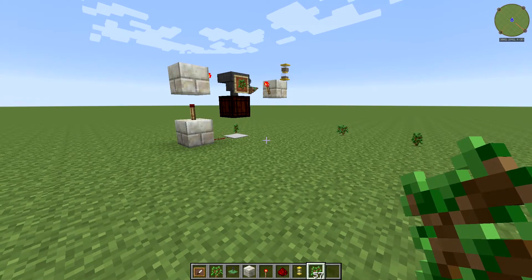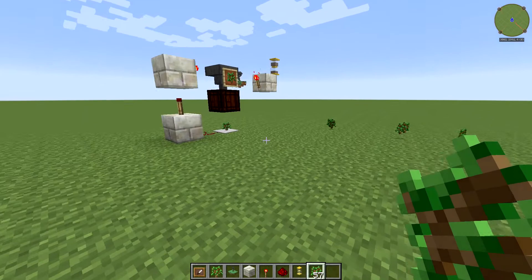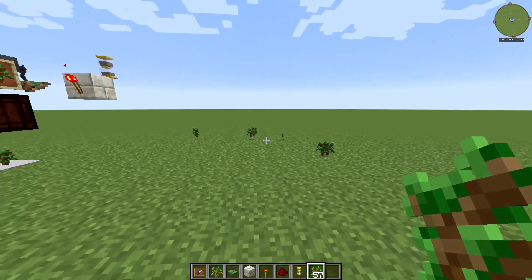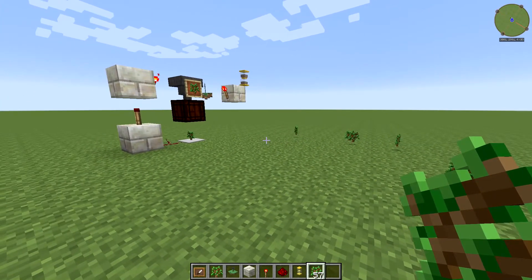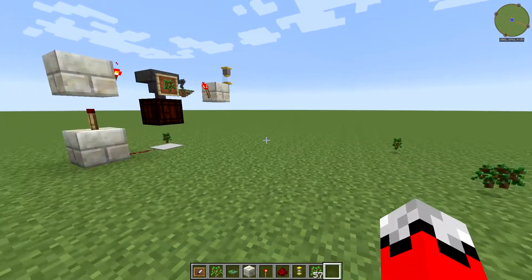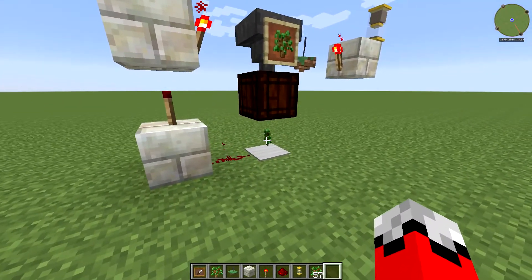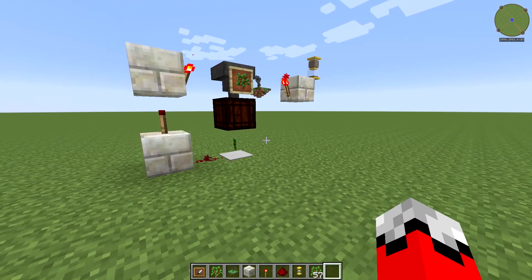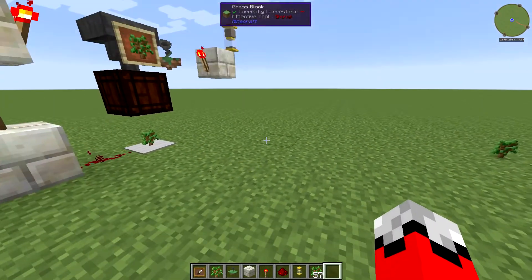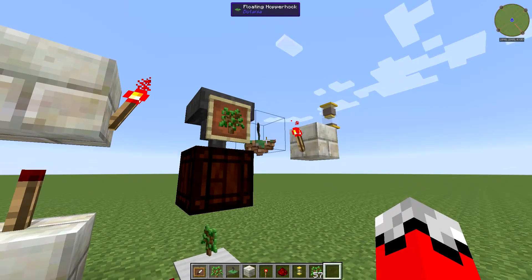Not only would you hear that constantly, but it could also rob whatever you're trying to dispense to of the item. If you had a Rannuncarpus trying to plant that tree and the hopper hock fires before it, the item just cycles and the Rannuncarpus never plants it. With the hourglass timing, items dropped from a harvested tree won't be picked up until the hourglass turns over. As you can see, the hopper hock picked up everything in range, another one was quickly dispensed — that's how to keep the hopper hock collecting without interfering with the system.